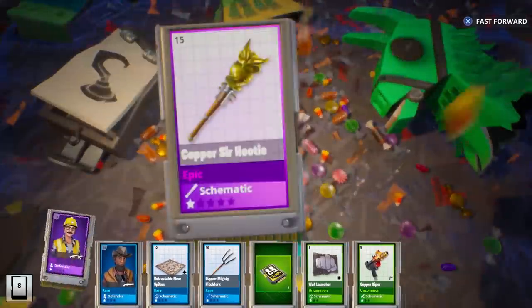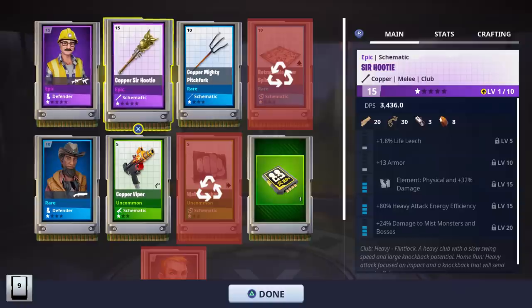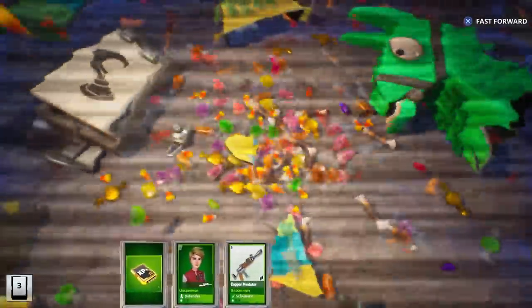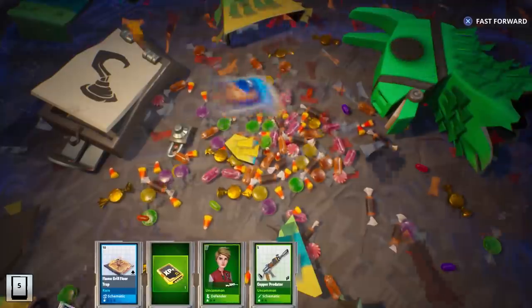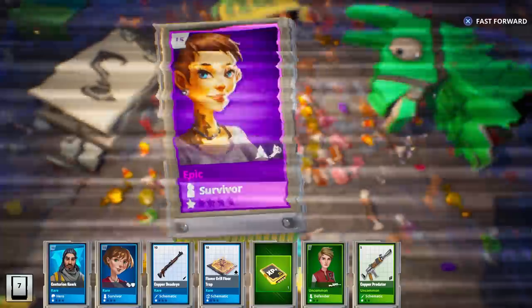There are also a couple of pirate heroes we haven't gotten yet. We did get another Sir Hootie and here are the perks that came with it. I'm not entirely sure if we're going to be able to get everything, so be sure to let us know what you all were able to get from your pirate llamas - that way we'll all know what you can get from them.